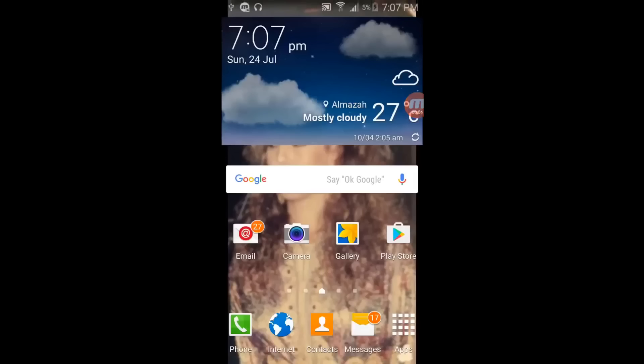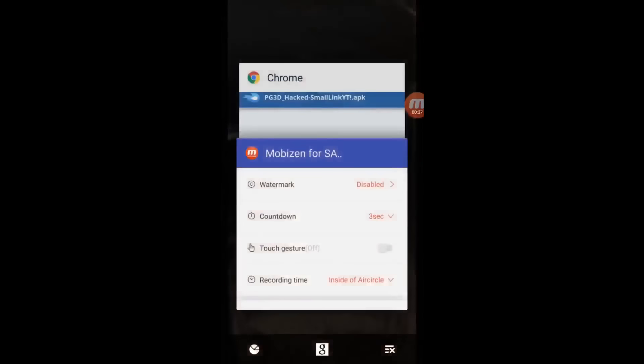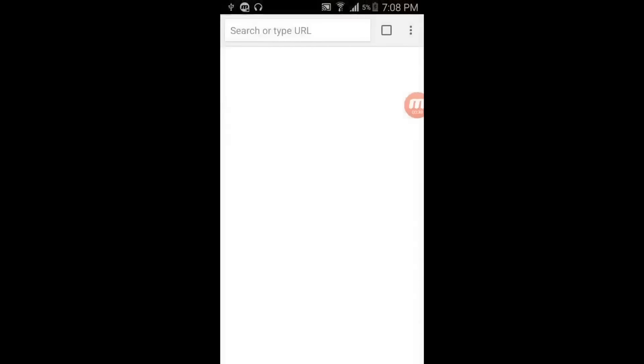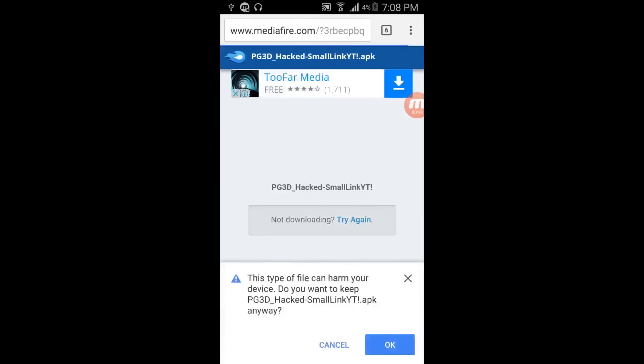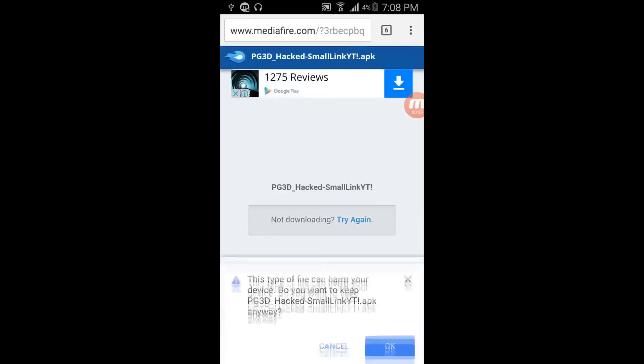In today's video I'll be showing you how to hack Pixel Gun 3D version 1.6.0, I think this is the version that's been released. This hack is for Android since the iOS hack isn't out yet — we gotta wait like one to three weeks till the hack is out for iOS. This hack is only for coins and gems and it doesn't require any root or jailbreak. I'm kind of new to Android stuff so don't mind me.